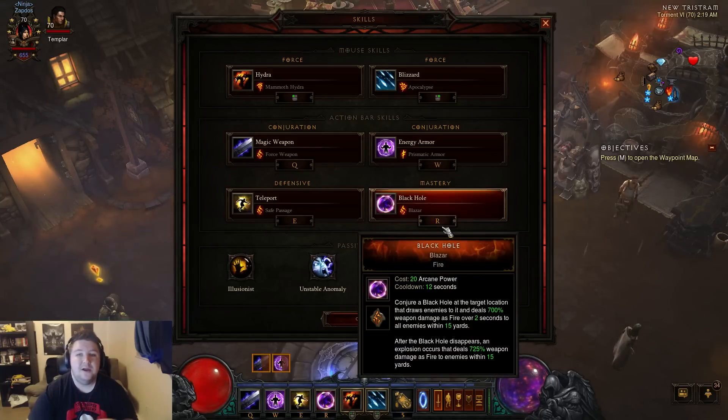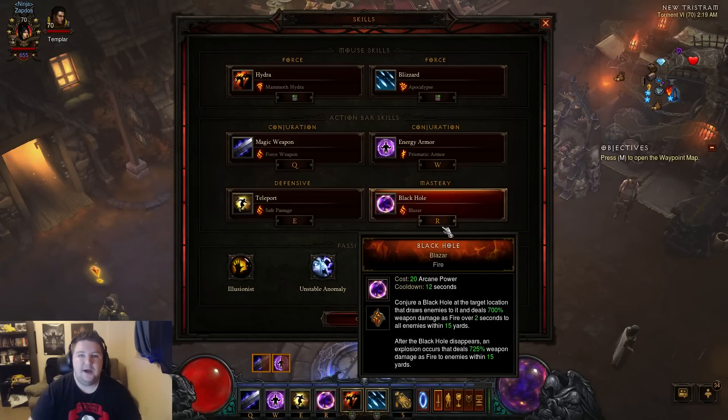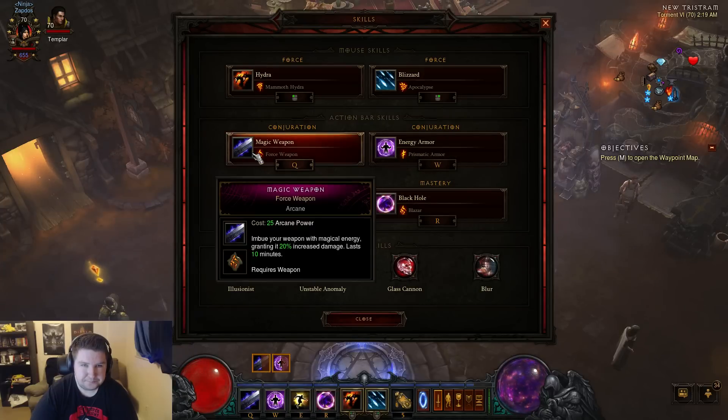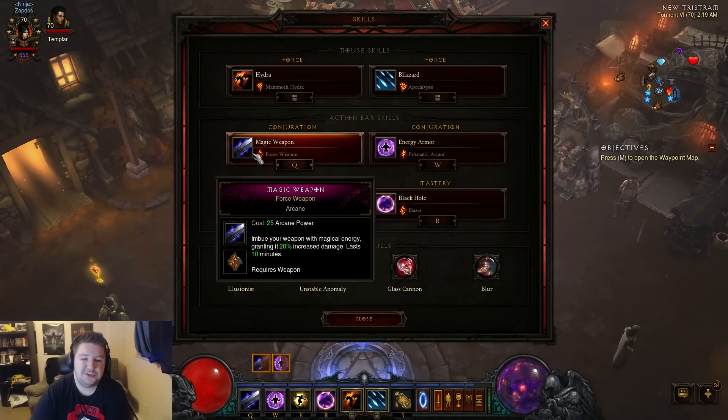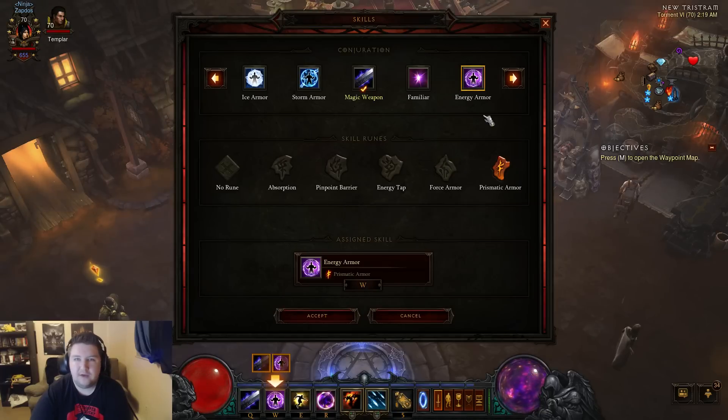You can pull them in with your Black Hole and then kite around them in a circle and just let them die — that's the strategy. Magic Weapon with Force Weapon gives you a big increase in damage as passive damage. Energy Armor with Prismatic Armor gives a big toughness increase — 35% armor and 25% all resist. I went with all resist here because my gear is practically optimized. I have resistance in the secondary and can actually pull this off and make it worth it. If you don't have optimized gear, another good option would be Energy Armor's rune that reduces incoming attacks dealing more than 35% of your maximum life down to 35% — it saves you from getting hit really hard. If you do have correct gear, you don't need that.